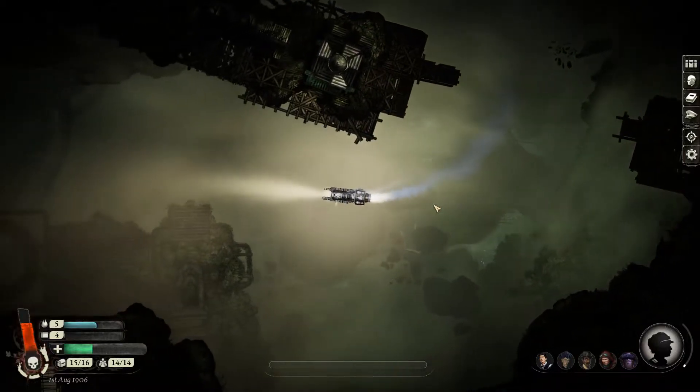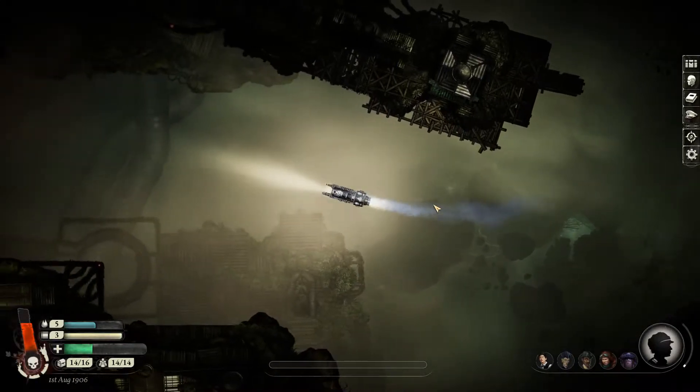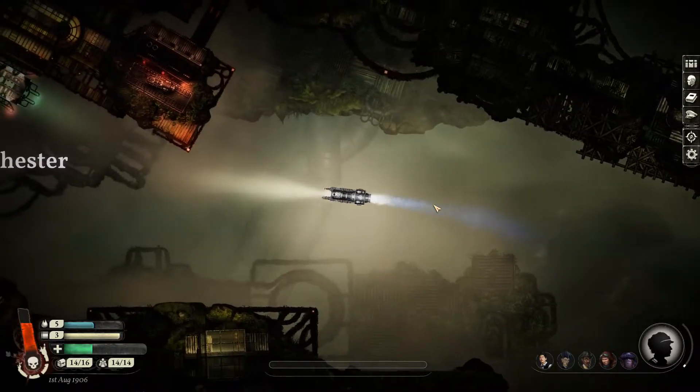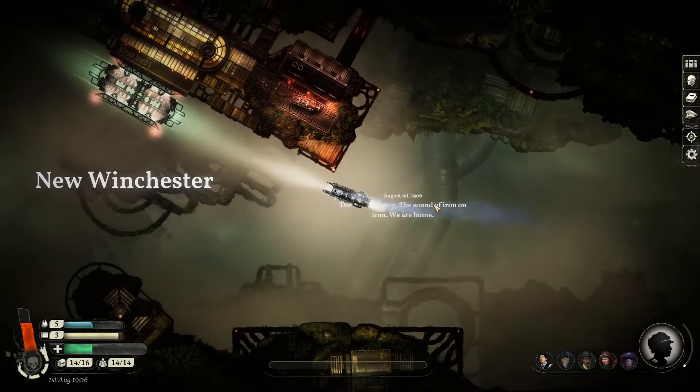Sunless Skies is the sequel to Failbetter's 2015 odyssey, Sunless Sea. Similar to that game, you take the role of a ship's captain exploring a strange and fascinating world. Unlike that game, Sunless Skies exercises a player-friendly design to reduce the frustration inherent in its long-form roguelike structure.